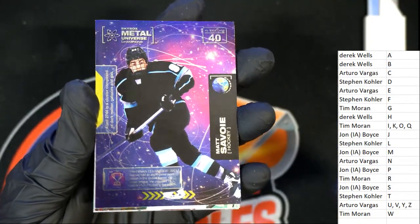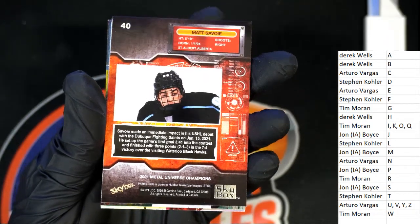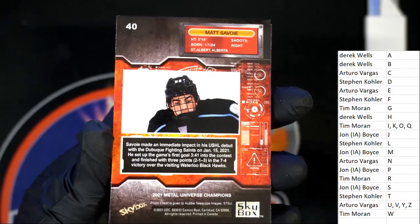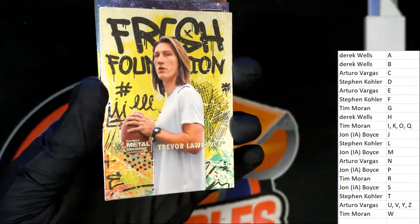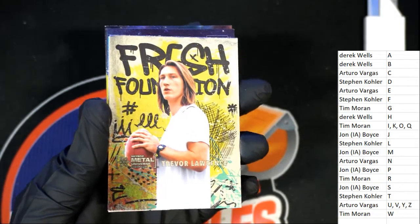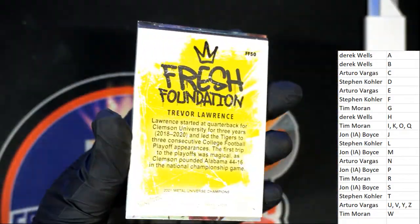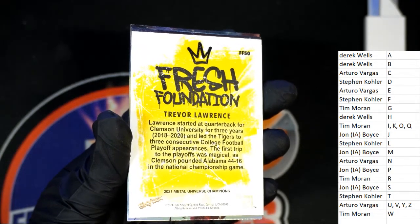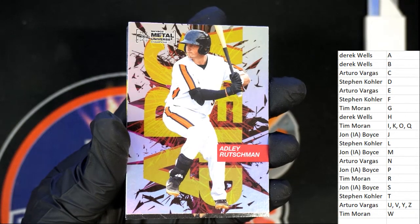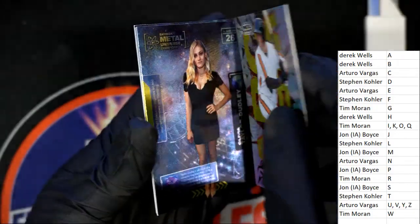Letter S picks up a very nice hockey one. Oh, there's a Trevor Lawrence coming up for Stephen K — a nice fresh foundations insert. I said Tray Lance but it's Trevor Lawrence, so that's a good one to have for sure. Trevor Lawrence arc weld insert — nice arc weld right here.